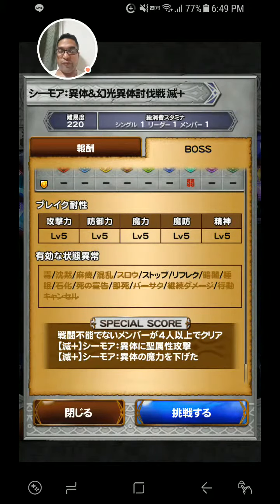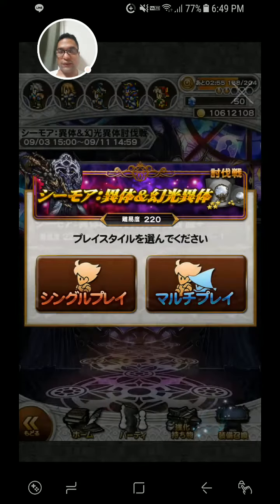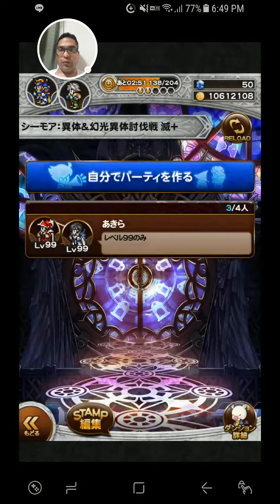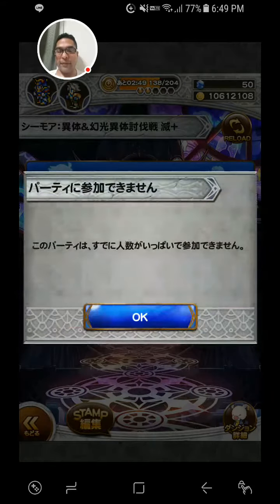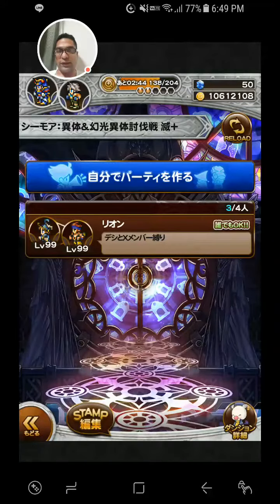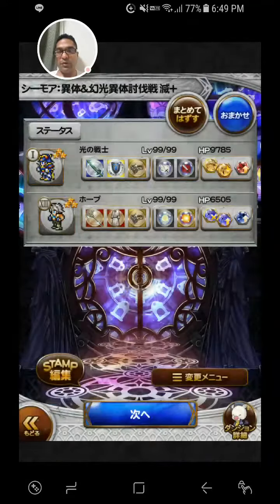The special score condition is that your members cannot be defeated. Hit Seymour with a Holy-based attack and reduce his magic. I will be using my Holy team, and I do have accessories that protect against petrification.